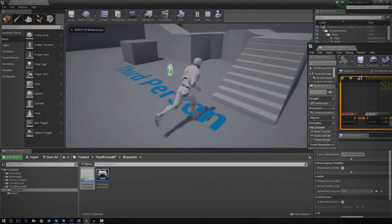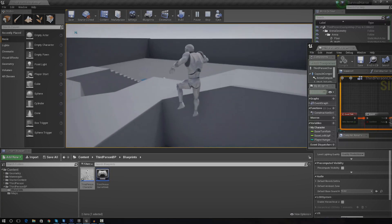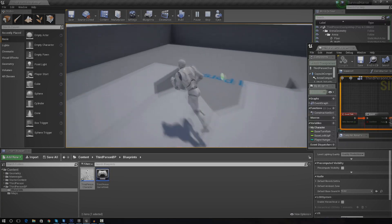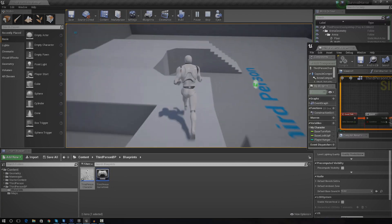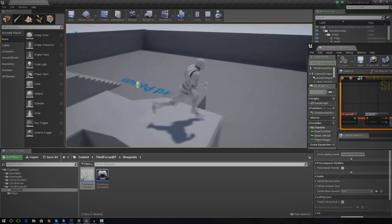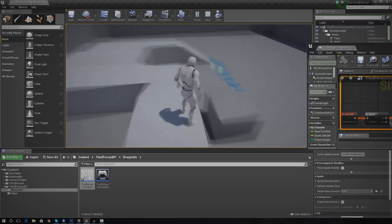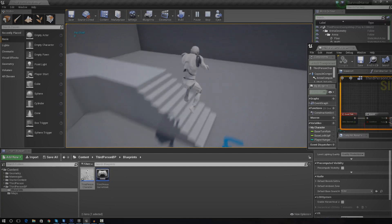So if I press play and we test that now, you're going to see as the hunger level goes down, he should die when it gets down to zero. Just give it a second — at 25 hunger, any second now — you can see it pauses the game.